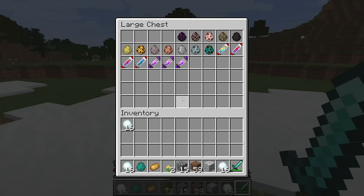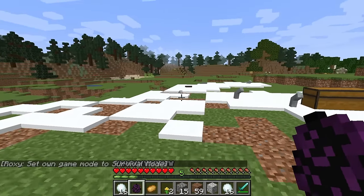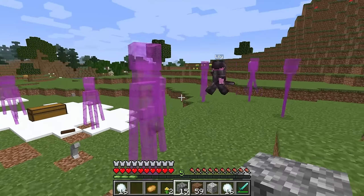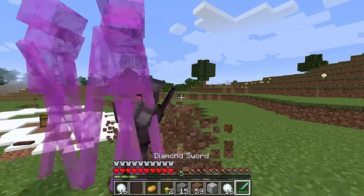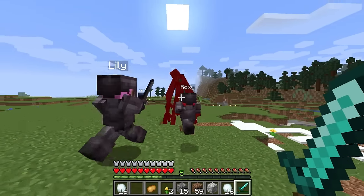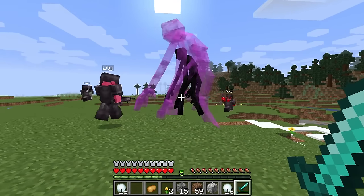Whoa — a mutant enderman? That sounds crazy. He is mega powerful — are you guys ready for this? Spawn that big boy in — whoa, he is huge! Look at his abilities — he can transform into a bunch of normal endermen. They're ghosts! Who's the real one? I don't know. He's back to normal — jump him, everyone beat him up. Whoa, he just clapped you guys — that is awesome.